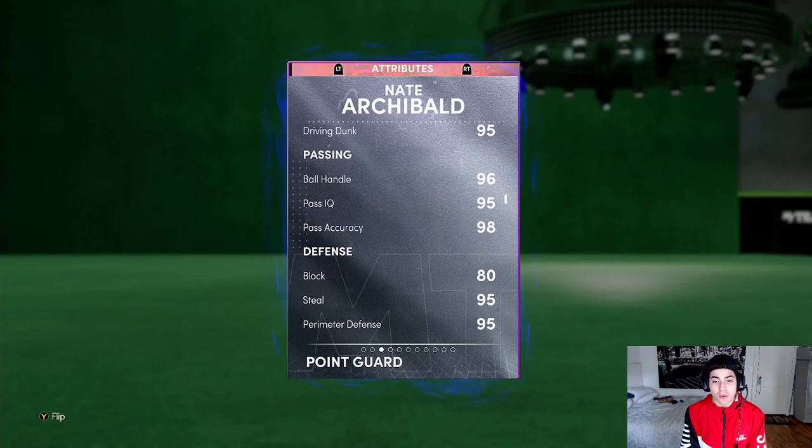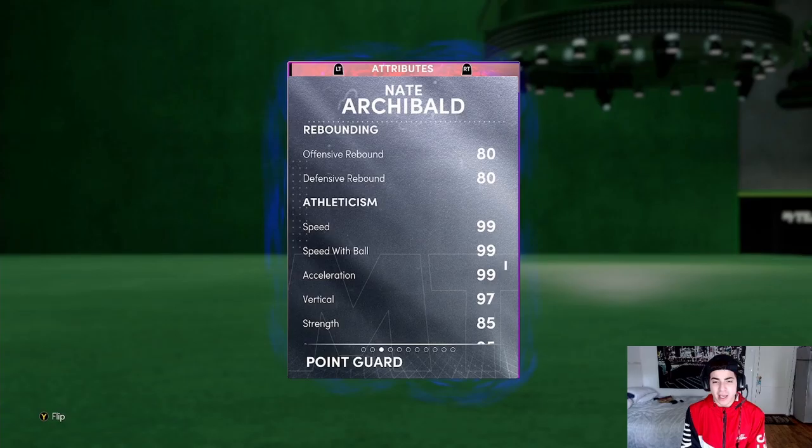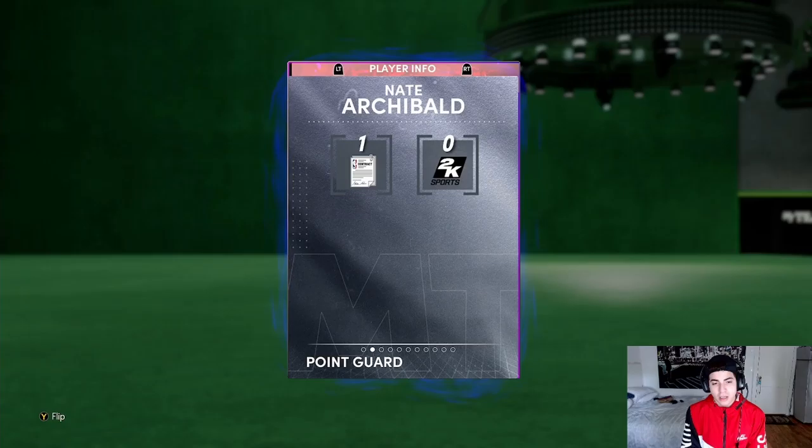Mid-range 98, 3-point 96, 95 driving dunk, 96 ball handle, 95 pass IQ and accuracy, 98 pass accuracy, 95 steals, 95 perimeter, 82 interior D for a 6'1" guard. 80 rebounding on both ends of the floor. 99 speed with ball and 99 speed.